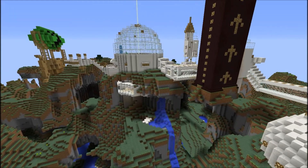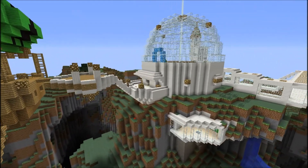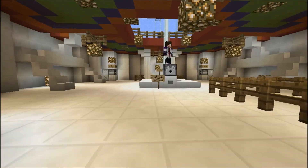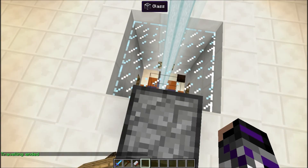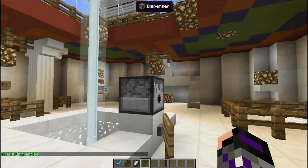Now we are returning back to the dome and the airship is docked at the port, as you can see. Now we are getting in and soon you will see the director. There he is standing on his position. I think that's about it for the intro.